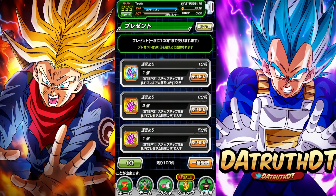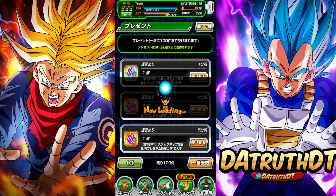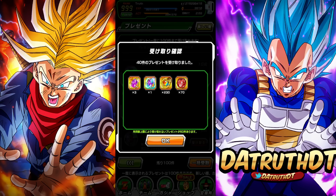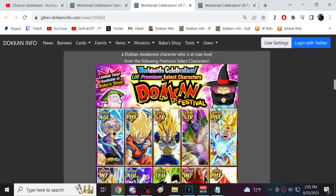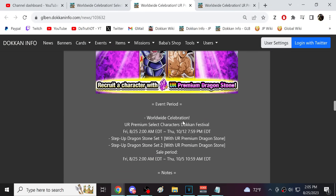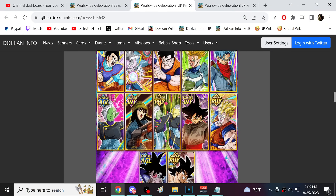Let's go ahead and swap back over and grab the stones. We get all of the stones — three purple stones and one LR stone. That actually is nice; you can select three of these characters. I'm pretty pleased with that. They upgraded this massively.